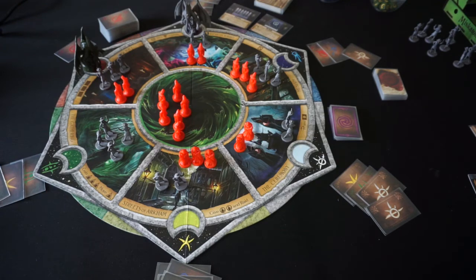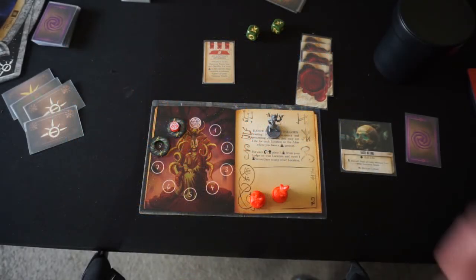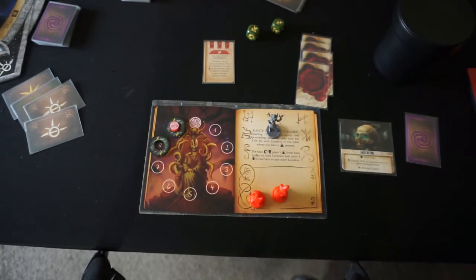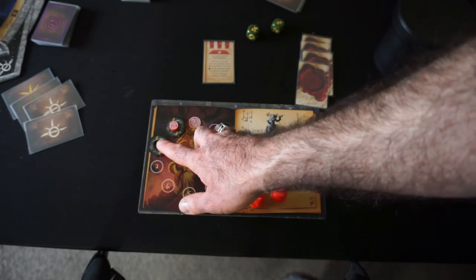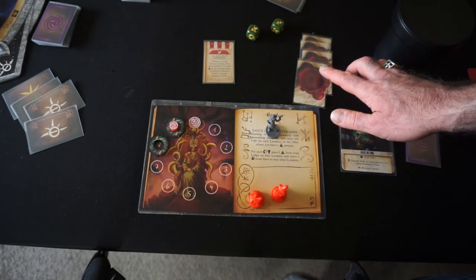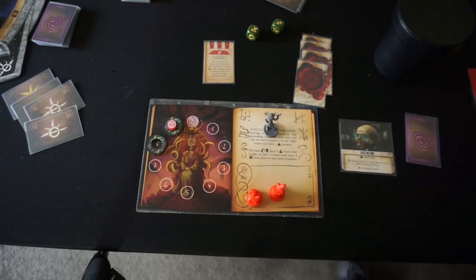I'll bring you back to the board so you can see that. We were at seven earlier — I glossed over that from when we went to the Ceremony with control. Then casting Ancient Stirring advanced one on the summoning track, hitting my fourth curse. I had cultists at the Library to sacrifice. I gladly sacrificed one to advance to nine, and that's going to herald the merger of our world with Lost Carcosa.